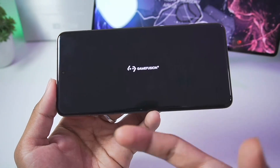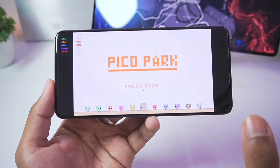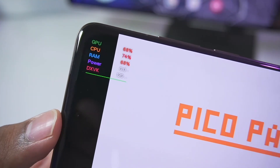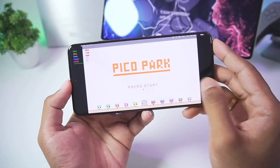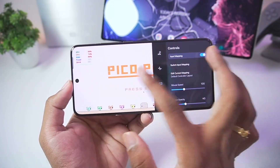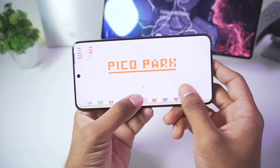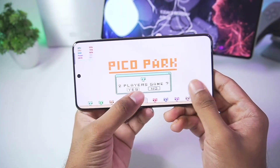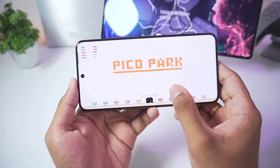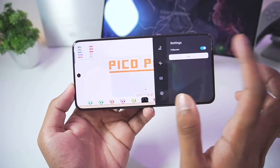Let's see if this game works or not. As you guys can see, the game has successfully started. At the top left corner you'll be able to see 120 FPS. If I swipe back I can turn on full screen as well as input mapping and on-screen touch controls. Our game is running, so I'll go ahead and exit this game since Pico Park is a very small title.